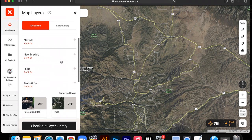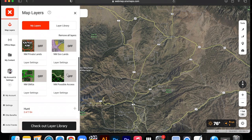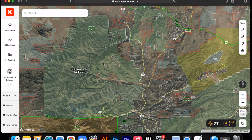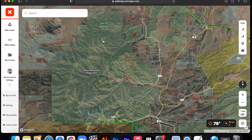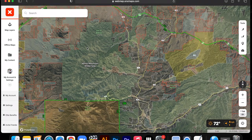If you scroll down to the New Mexico state section, you can toggle all of these on and off. You have your private lands, your government lands, your game management units, and also New Mexico possible access. We are going to go ahead and turn on the private lands, the government lands, and also the game management unit layer. Our map is starting to make more sense — all of this green you are seeing right here is wilderness.